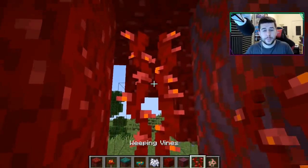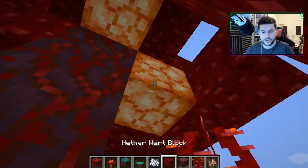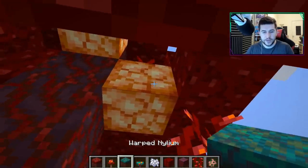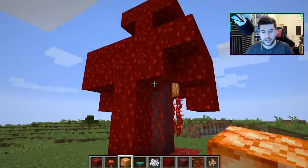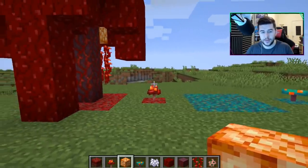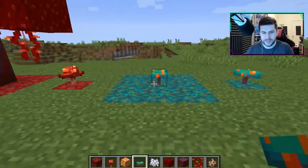You can also get weeping vines, which at the moment don't have a purpose, but you can also get a new lighting system which is shroom light. They naturally generate in both sets of trees — this tree and the next one I'm going to show you in just a second. I think these look great, I think the mushrooms look brilliant.